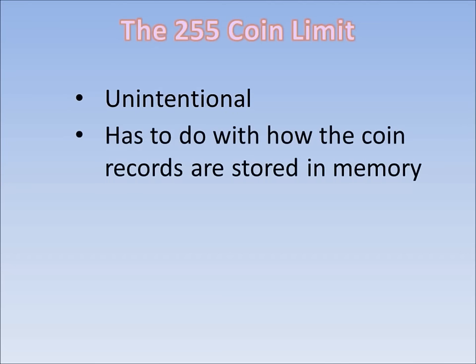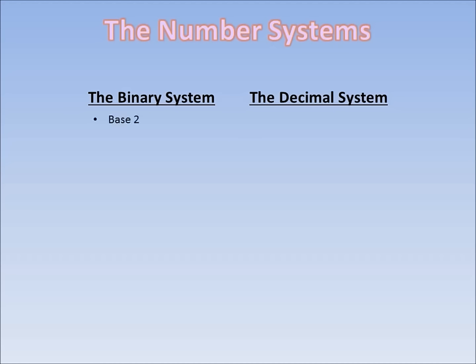The 255 coin limit, on the other hand, was done unintentionally by the programmers. It's merely a result of how the coin records are stored in memory using bits. To understand the 255 coin limit, we need to understand the binary system, which is what the game uses, whereas we're probably more accustomed to the decimal system. The binary system is base 2, which means it uses zeros and ones to represent numbers. The decimal system is base 10, which means it uses the digits 0 through 9 to represent numbers.